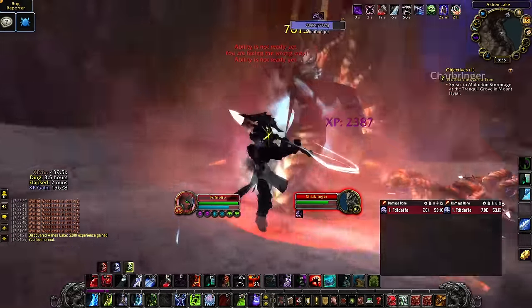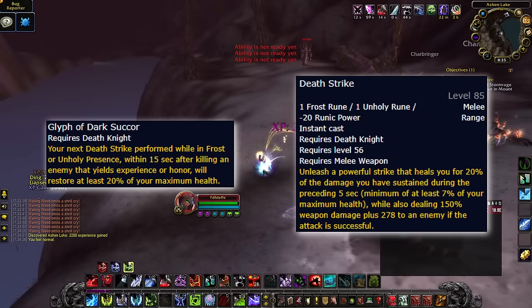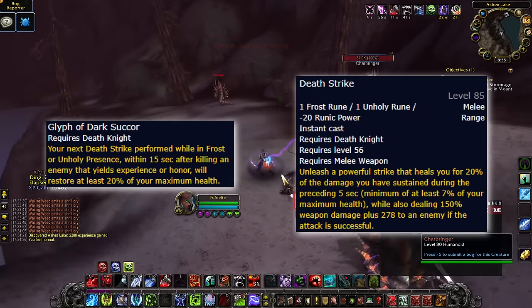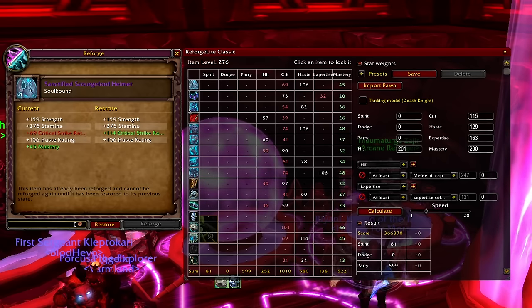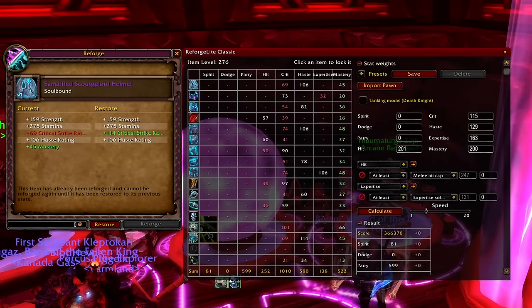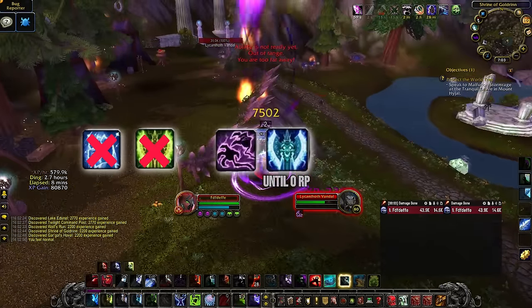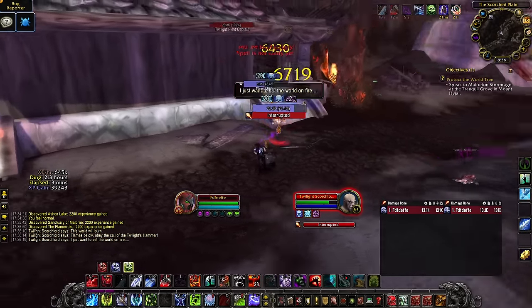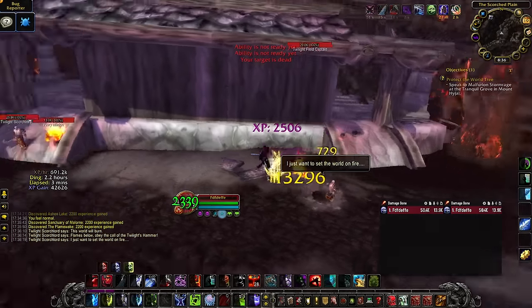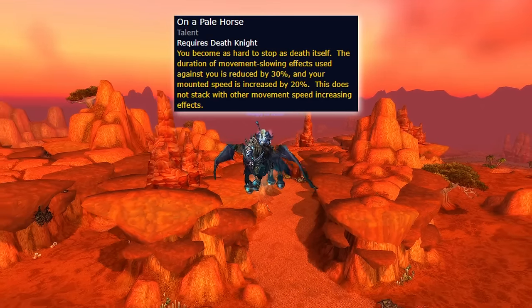As we start getting up in levels, having a way to self-sustain will be very important, which is why Darksucker is so important. As we're spamming Frost Strikes for pretty much 90% of our leveling, that means spending a Frost and Unholy Rune on a Death Strike to heal yourself for 20% will be very worth it. We reforge everything we can into mastery while focusing secondarily on hit. It's absolutely fine to go over the hit cap as we will start dropping in hit very quickly as we level. Rotation-wise, you generally want to forego putting up diseases and just grip and Frost Strike until your runic power is depleted, then Obliterate until the target is dead. Once you get higher up in levels, you can start the fight with Howling Blast to get Frost Fever on the target, but I generally never recommend Plague Strike. Then of course we pick up two points in On a Pale Horse to speed up the traveling process.